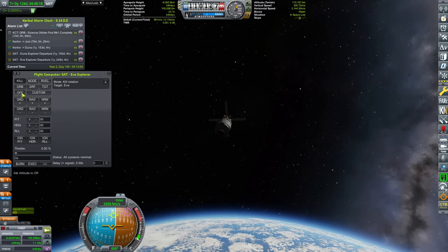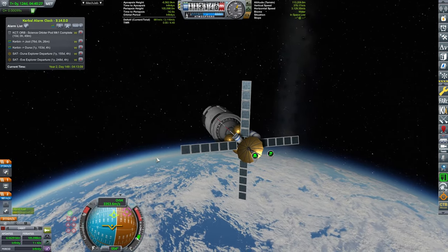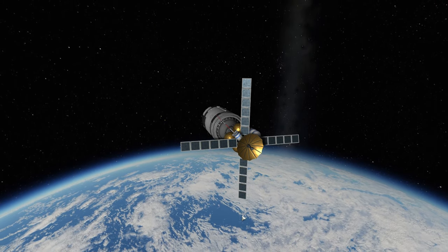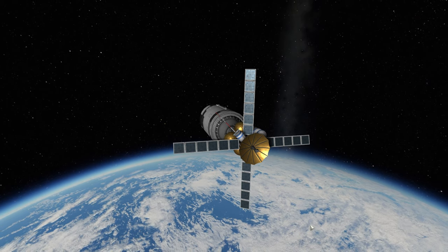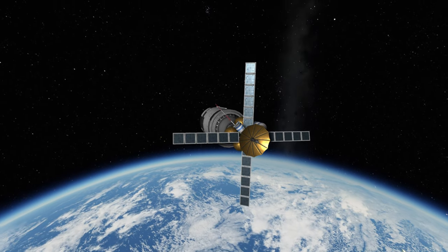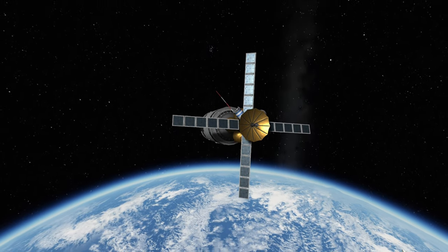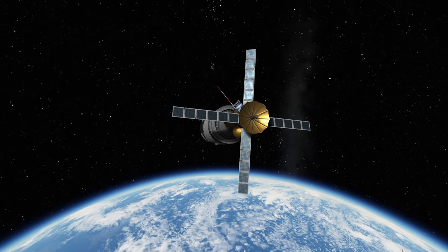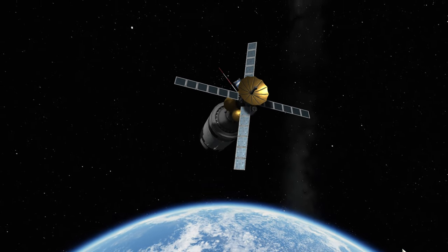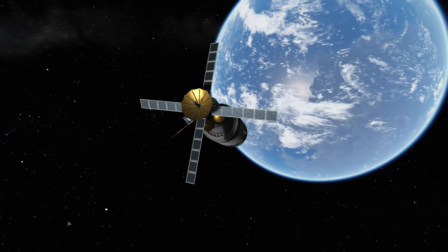I've turned off the flight computer and turned the SAS on because it's less energy consuming. Now we will enjoy as our beautiful probe leaves Kerbin's sphere of influence. There we go — bye bye, Kerbin, slowly drifting into the distance as our probe ventures into interplanetary space, headed on its long trip to Eve.